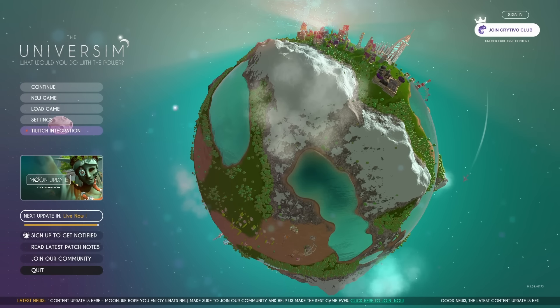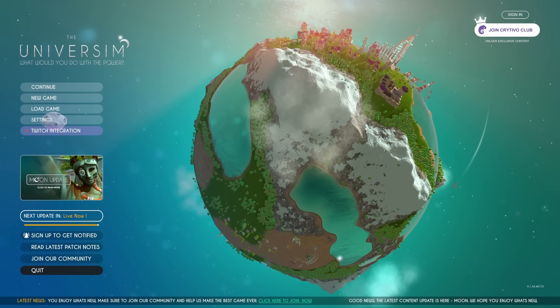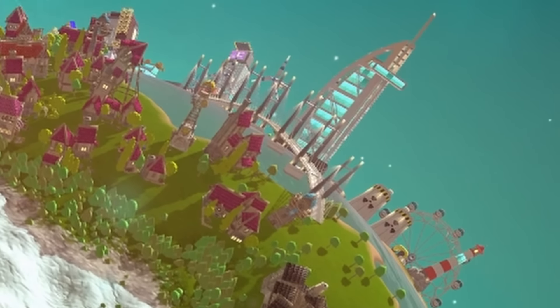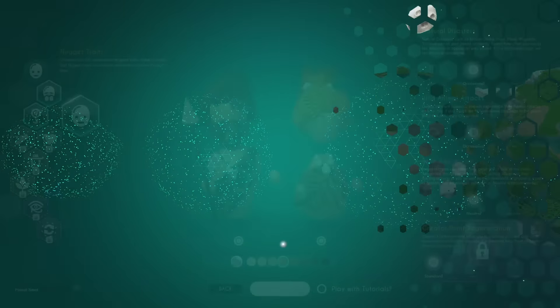Hello everyone! I'm Intern, and welcome to a game called The Universum. It's a colony-building game that's the size of a planet. So we start with this little caveman tribe down here, and we can work all the way to the future. We're gonna get started — we'll just pick our normal-sized planet here. And here we go!